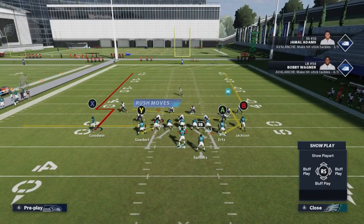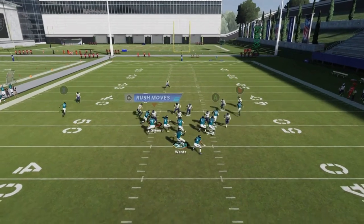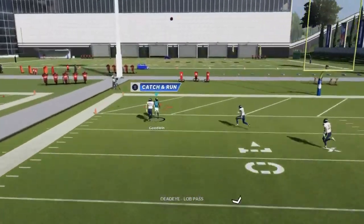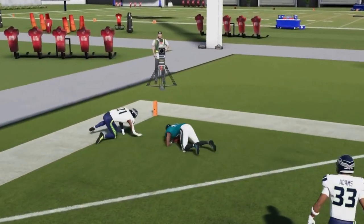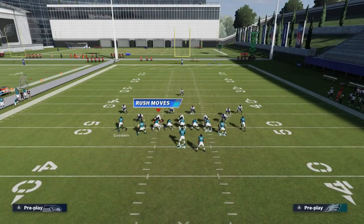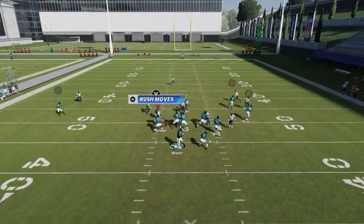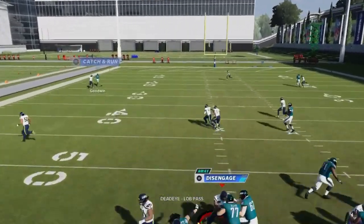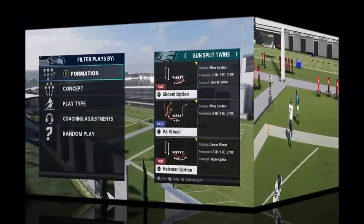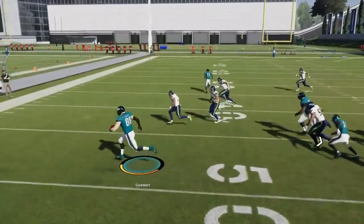Next we got the Corner and Goes — two plays on the outside that are really best against Cover 1 man. Motion out whoever you want to get open, then lob it up once he gets past the coverage and sprint to the ball. You can also put them on a smart route which creates a shorter version with more separation — the smart route is probably even better.